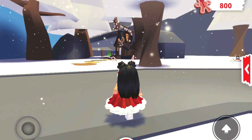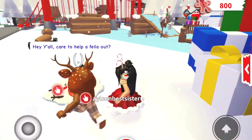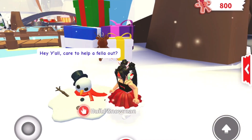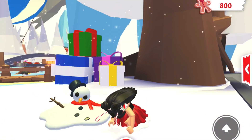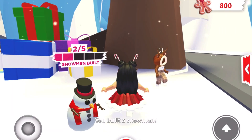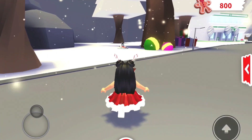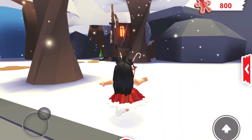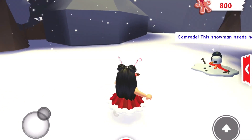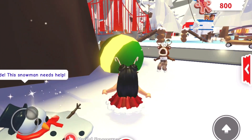Next to the camping place with these large gifts, there's one snowman — just rebuild it. You just need three more. The next one is over here, next to the big ornaments. Just rebuild that one too.